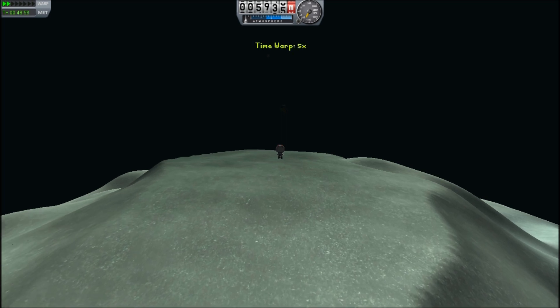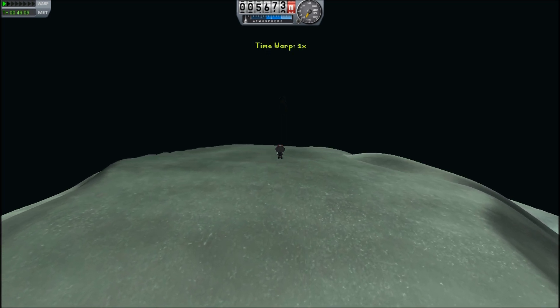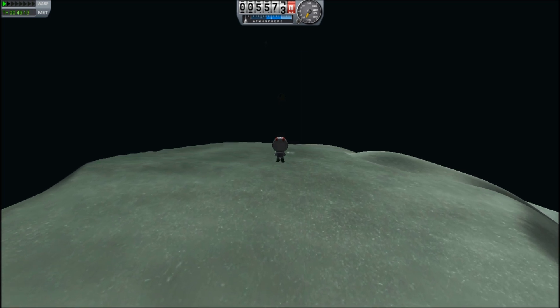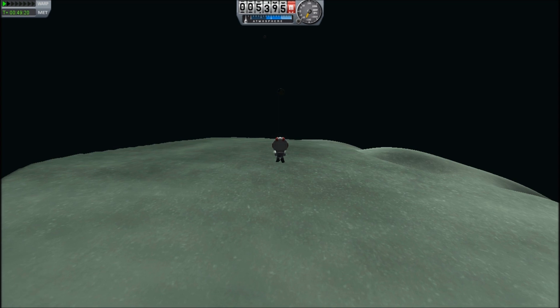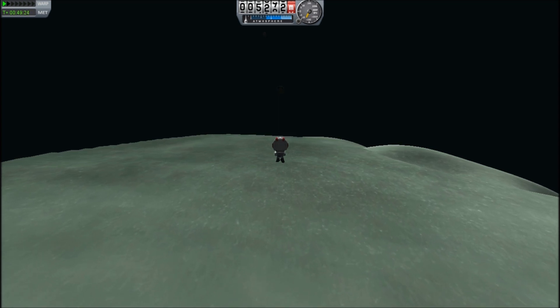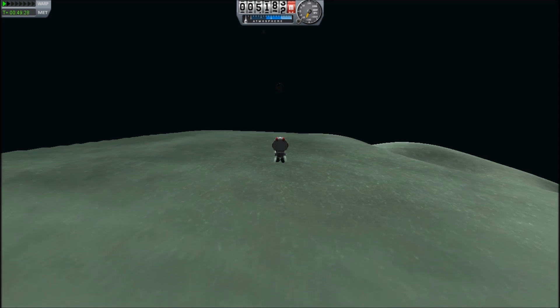Aiming for a high spot on the surface of Minmus means that we also have slightly less potential energy. The mountains on Minmus are 4-5km high, which is like 8-9% of the radius — actually a significant amount of potential energy involved there. So by going for a high mountain, we're reducing the energy required.